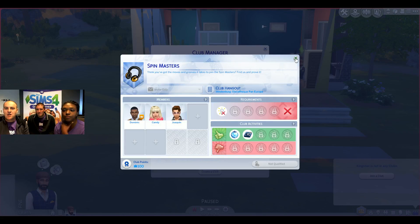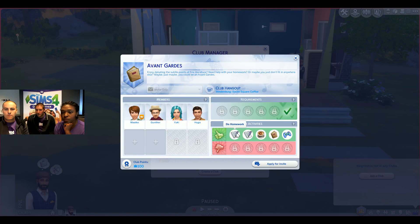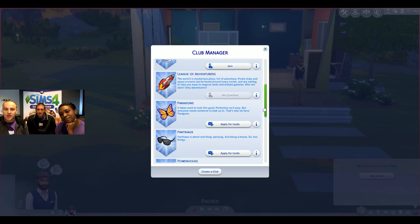So what does 'apply for invite' mean? It's an invite-only club. When you apply, one of the members will call you up on your phone, ask you to come hang out with them, and then you'll need to impress the members in order to actually join. In some other clubs, you can just join outright — like the Good Timers, I can join right now.